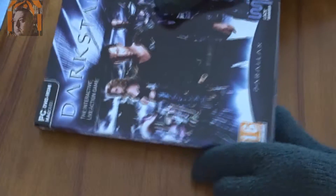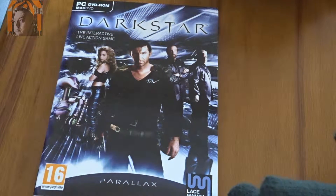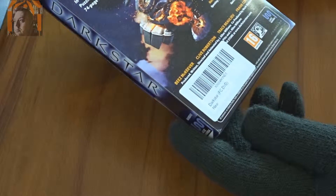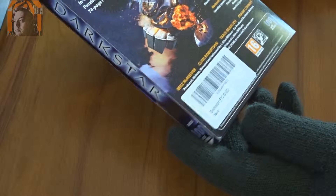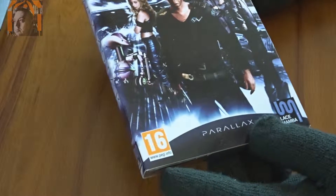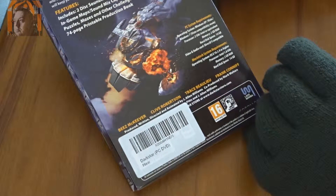The second thing that arrived a couple of days ago — I haven't opened it yet — is this one: Dark Star, the interactive live action game. Basically it's an FMV game from 2000, or thereabouts — I don't remember exactly. You heard that right, an FMV game. Sounds like quite an interesting game too. Features a 2-disc soundtrack album, in-game maps, sound mix capability.